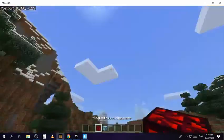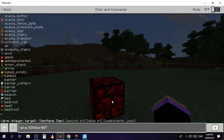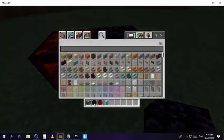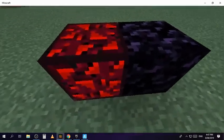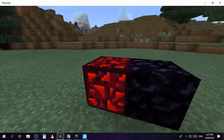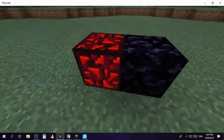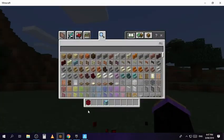Next up we have glowing obsidian. I think this looks way better than regular obsidian because it's glowing red, and red is my favorite color. Type in the comments which one you think is better. I'm pretty sure this comes with the nether reactor core — it's used to activate something. It doesn't do much but it's just another obsidian variant.